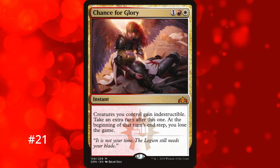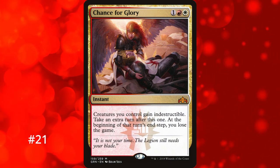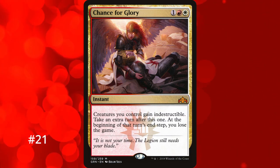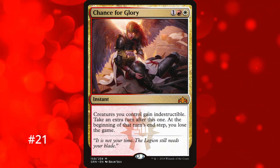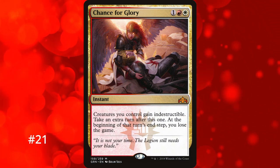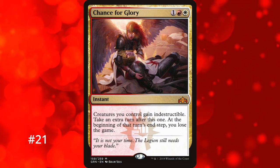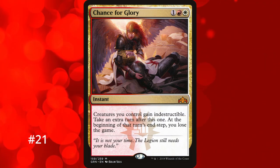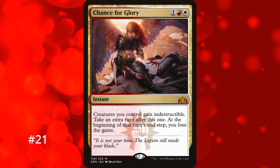For number 21, we have the last of the effects that give you an extra turn at the cost of losing the game afterward, and that's Chance for Glory. It's a 3-mana instant that gives all your creatures indestructible on top of the extra turn. So it protects everything for combat, letting you finish off damage after creature trades. Like the last entries, the loss of the game can be avoided if you end the turn before the end phase. It's the best of this group because of the extra clause of giving stuff indestructible and benefits from being an instant, mixing the extra turn with a combat trick.